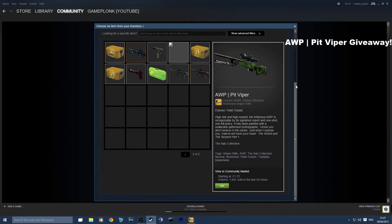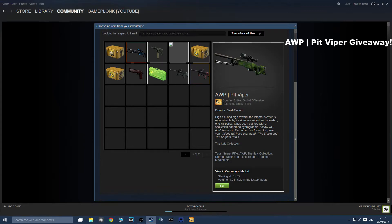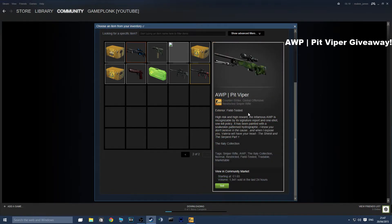It's currently field tested and it's not really good, but on the market right now it's about one pound seventy-two. For some reason the picture here isn't showing up — the price is going down, get it quick. You can see it's real because I'm in my inventory and it's there.